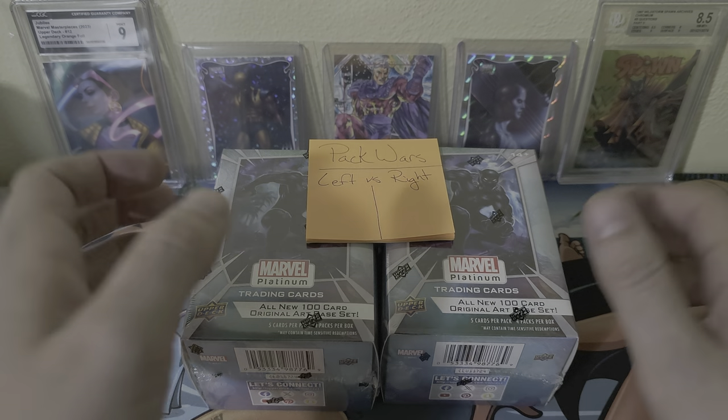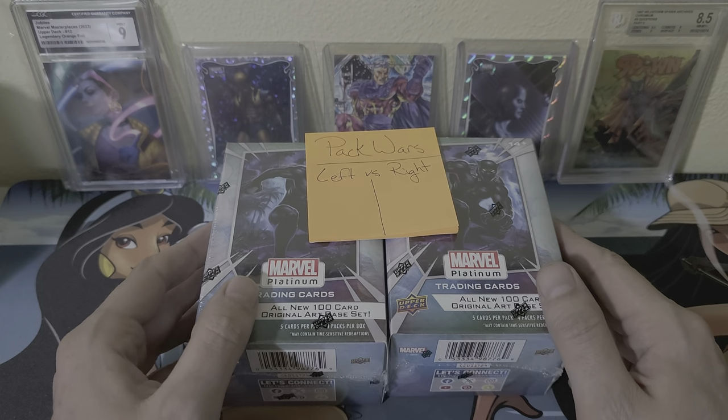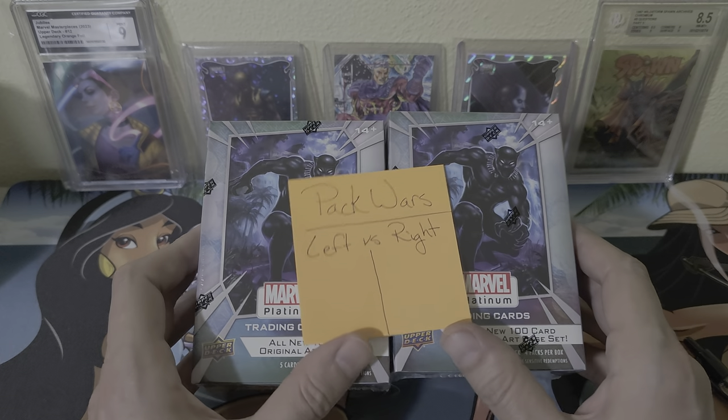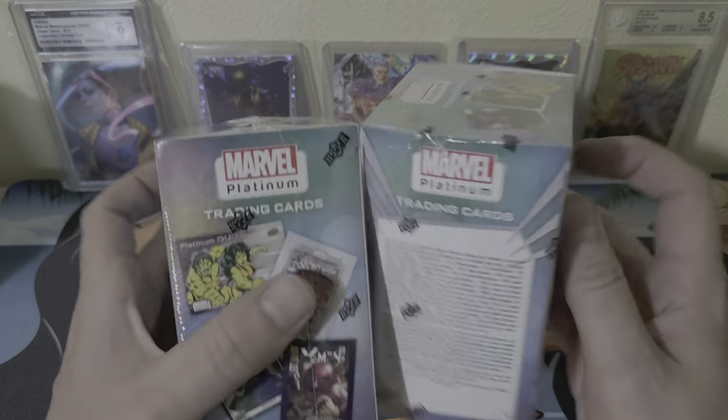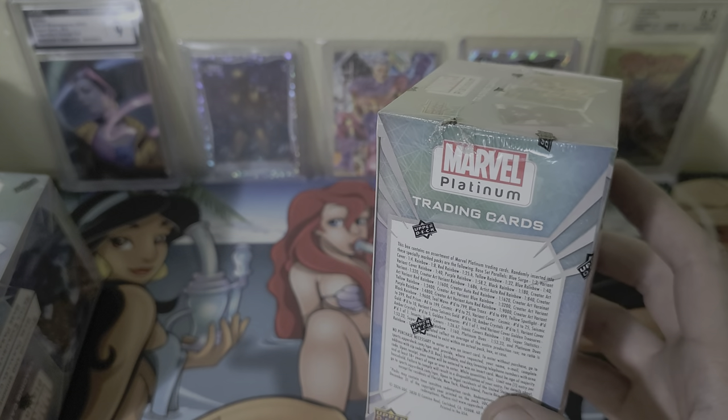Good afternoon YouTube, it's your boy Ghost City 4. Today we're just gonna do two blaster boxes — a little pack wars, right versus left. These you can actually pick up at your local department stores such as Walmart and Target, or if you can't find them there, you can also order them online at the Upper Deck store.